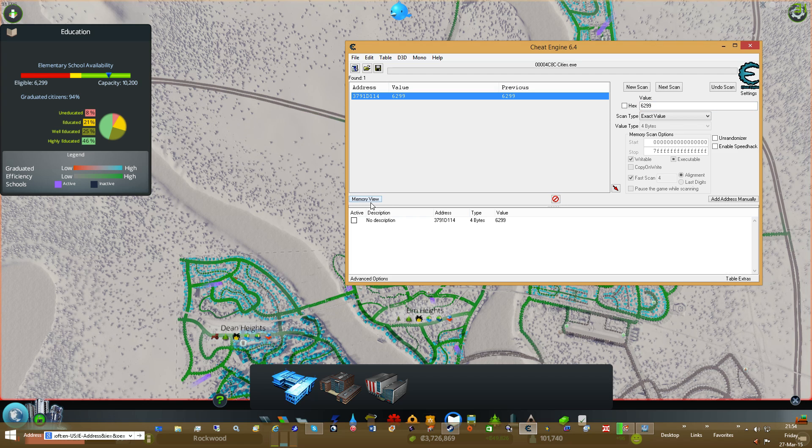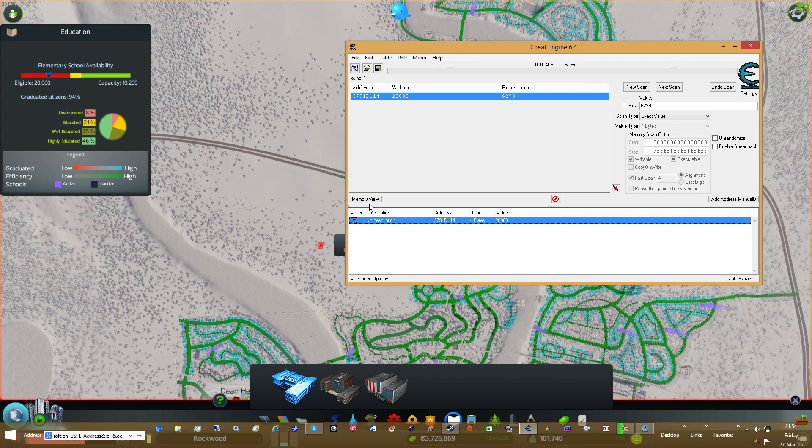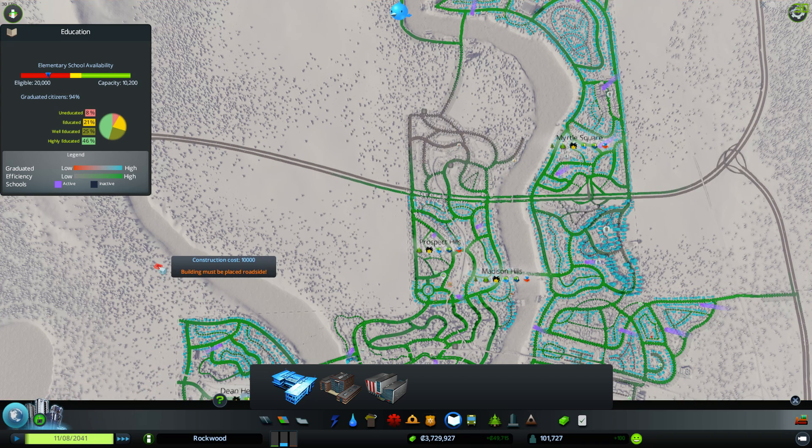And then we have it here. We're going to lock it. We're going to set it to 20,000. Increase to 20,000 — make sure it's got the lock. Fast forward.